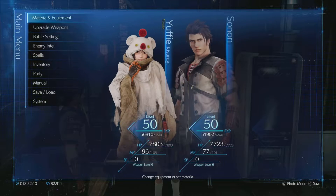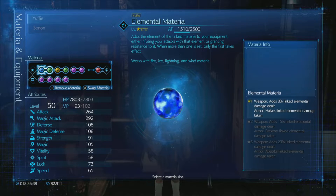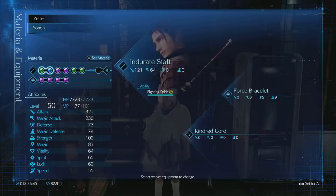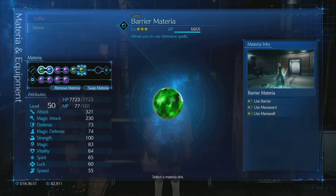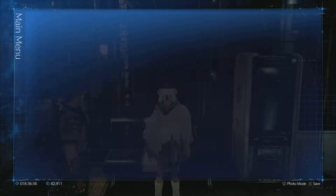When I come back I'll show you the rundown of what I set up. It's an 8. The loadout includes lightning magnify, HP ups, healing materia, barrier, first strike, and MP ups.